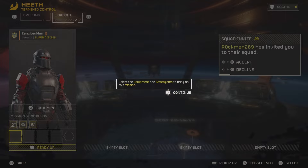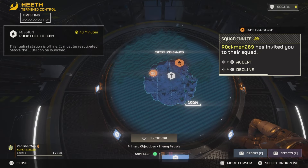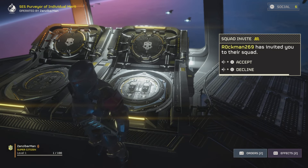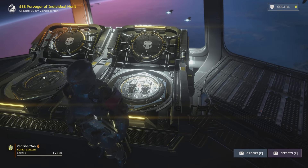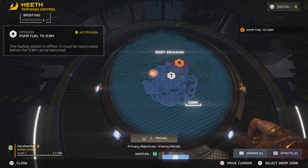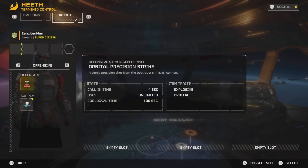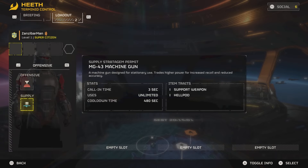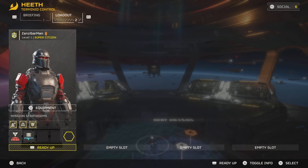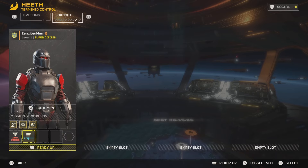Select the equipment and stratagems to bring on the mission. Rockman sent your invites. I want to do my first mission solo and then I'll join them. Two seconds, Rockman. So what do we have here for stratagems? We've got the precision strike and the machine gun. Let's throw those in there. Can only bring two? Interesting. I guess these are all just regular stratagems that'll show up no matter what. Let's do it.